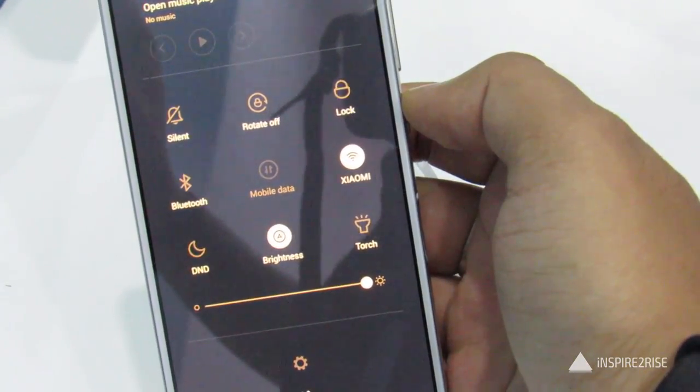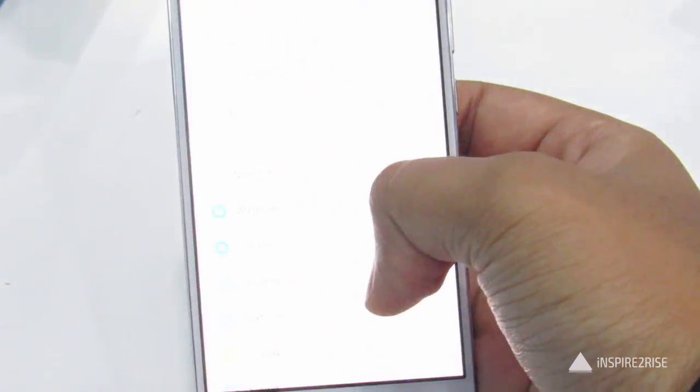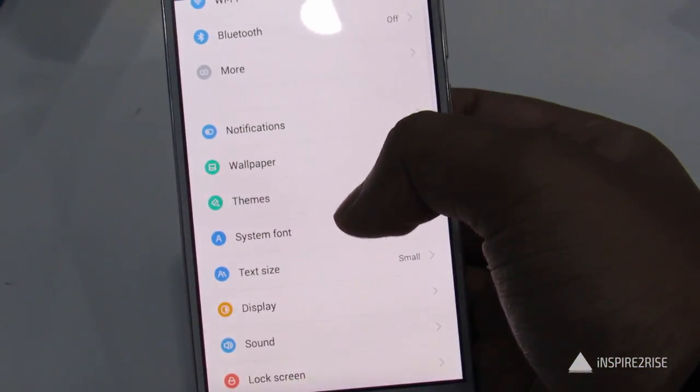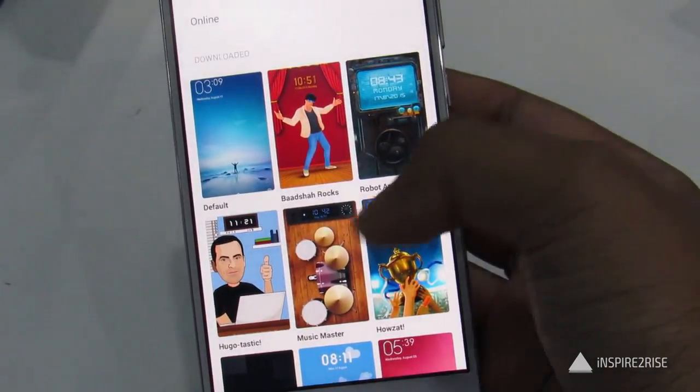The High Life theme has a very sophisticated style with brown and gold, and as visible, the UI elements also have a shine of brown and gold with a very different look. Apart from that, there is an Ocean Breeze theme which comes with a blueish color palette.